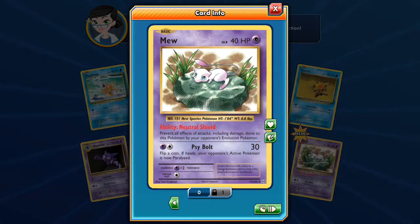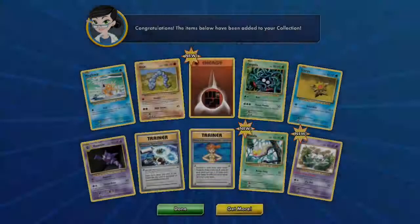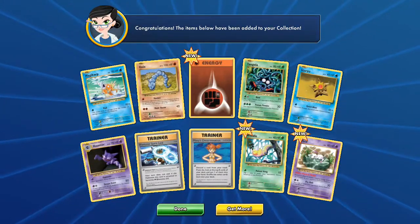It's not a bad card — it prevents all effects of attacks including damage done to this Pokemon by your opponent's Evolution Pokemon. It's actually a really good card. All right guys, thanks heaps for watching, see you next time!